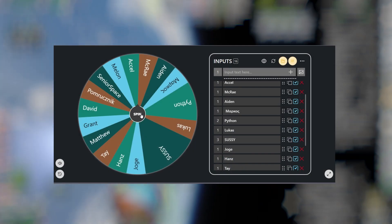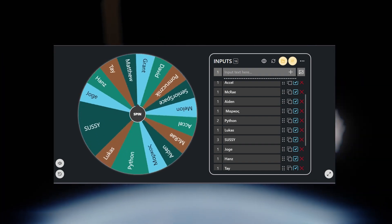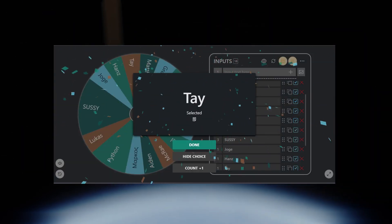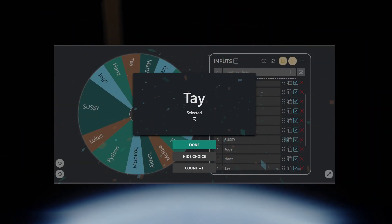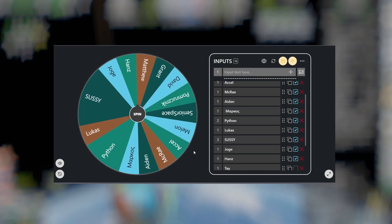Each game's finalist will receive a contest winner role on the server if they don't already have it, and they can provide me a name for an astronaut in one of my upcoming videos, assuming they can keep it clean. This means they will be skipping the wheel picker method to the front of the line.